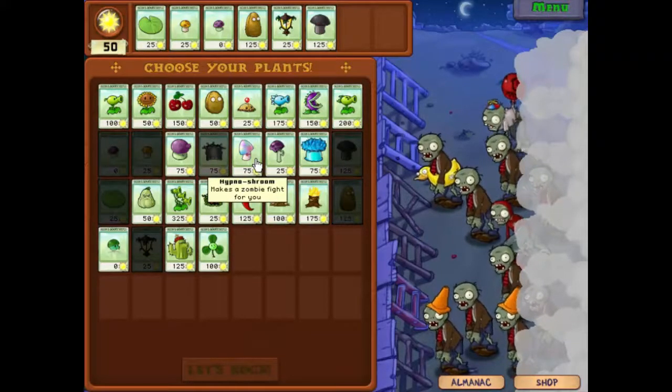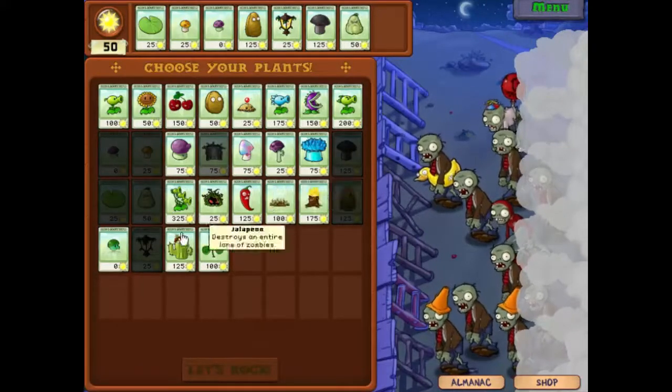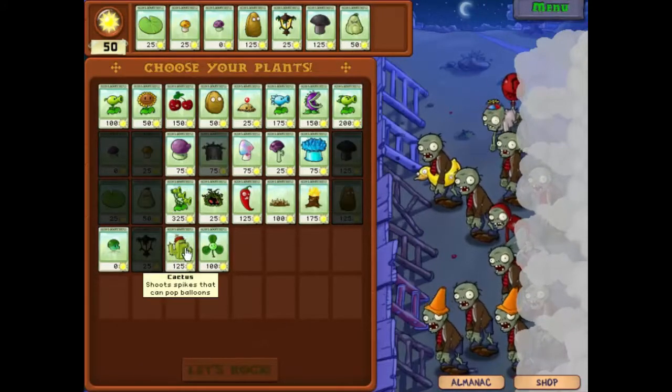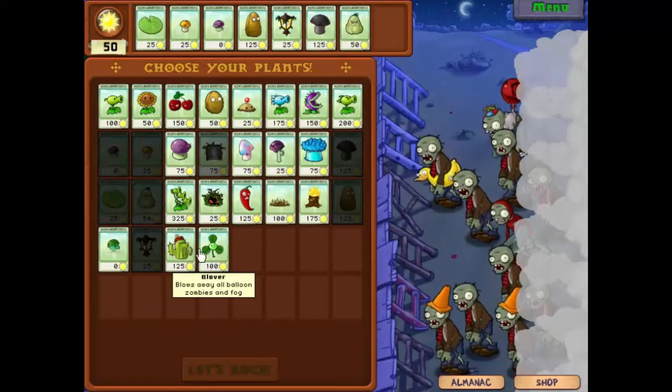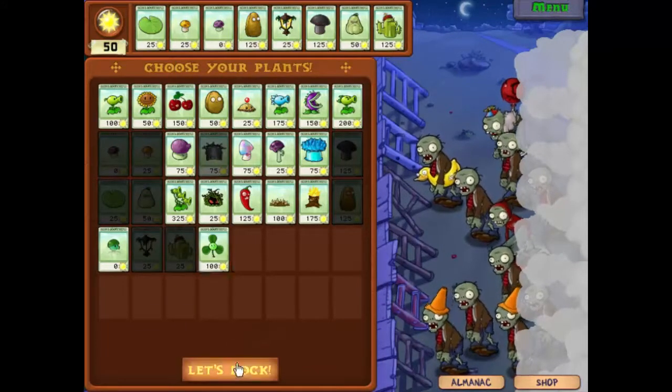It's slightly more expensive. No, let's go with Squash - take Squash. And our upgrade: should we use the Cactus? We actually need an upgrade on the Puff Shroom, so we'll take the Cactus. There we go, let's rock.